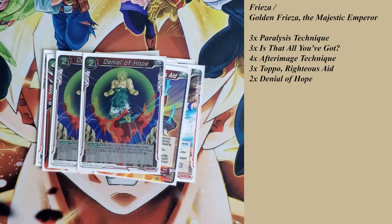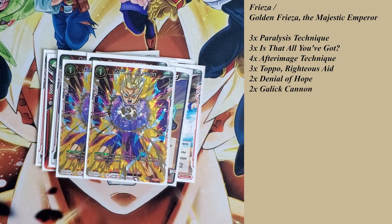I play 2 of Danilo Hopes — a 2-cost counter play. If your leader card is red and the battle card your opponent is playing has 20,000 power or less, place that card in the drop area instead of it being played. For another counter play, I also run 2 of Galick Cannon: when a battle card is played, choose up to one of those battle cards and it gets minus 15,000 power for the duration of turn. So if my opponent plays a 20,000 battle card, I can Galick Cannon it, and when they swing, Paralyzing Technique takes care of the problem — or maybe they just won't attack and pass the turn.